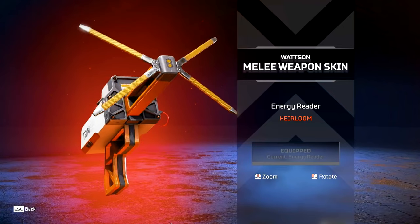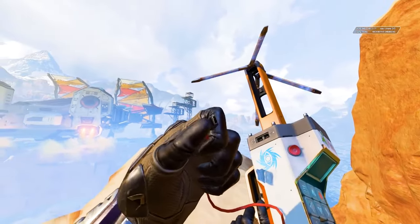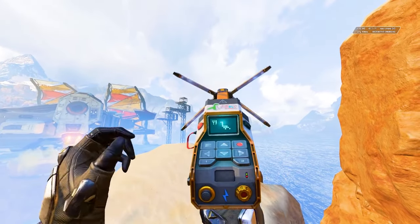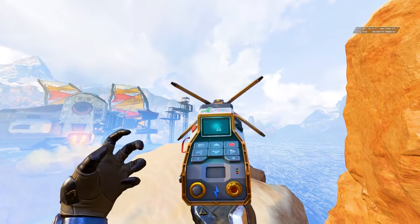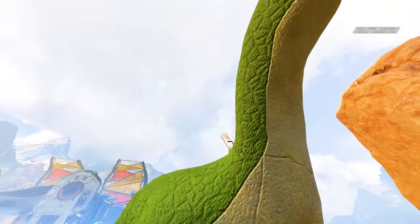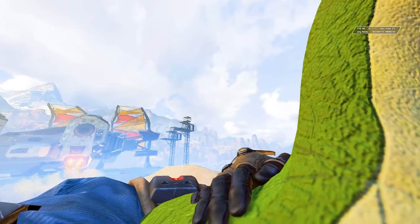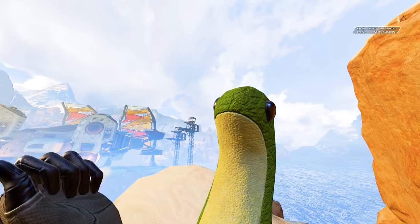Up next is Wattson's energy reader heirloom. This heirloom fits Wattson really well given that she is an inventor and it ties back to her abilities with electricity. She has a really cute inspect animation where she feeds a Tamagotchi version of Nessie. However, one of the most iconic inspect animations in all of Apex Legends exists for Wattson's heirloom — sometimes when inspecting it, Wattson will pull out a large plush Nessie, give it a big hug, and then boop it before putting it away.